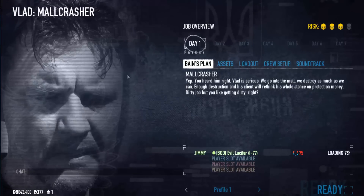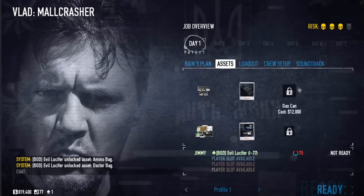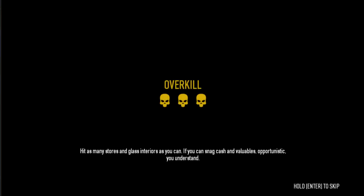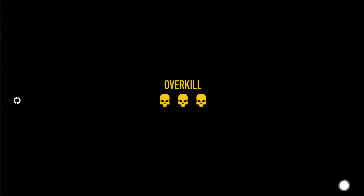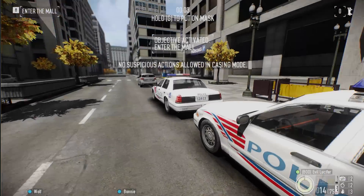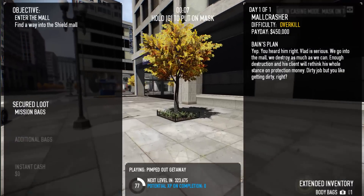It only took a couple seconds to load. What we want to get is ammo bags and doctor bags, but what we really want is the gas cans because you also need to do 50k in damage and the gas cans help quite a bit with that.